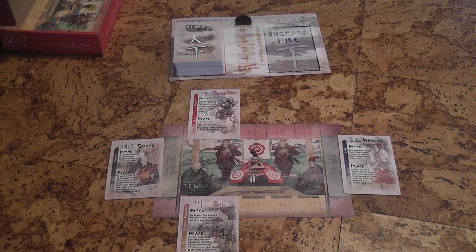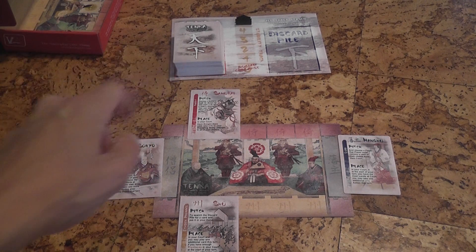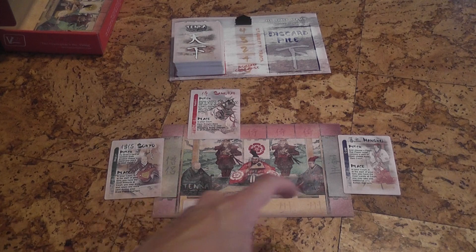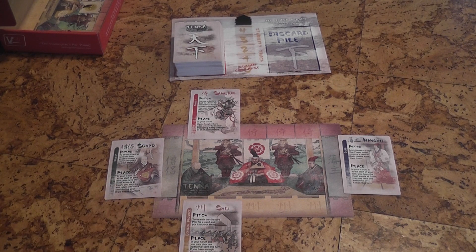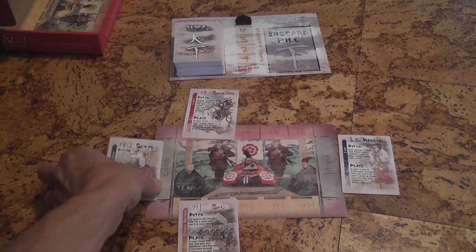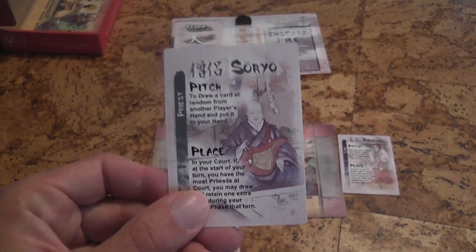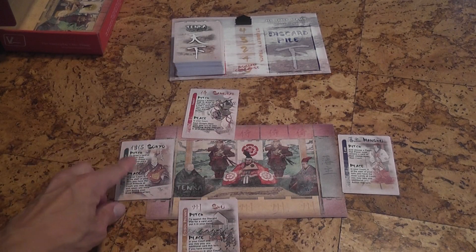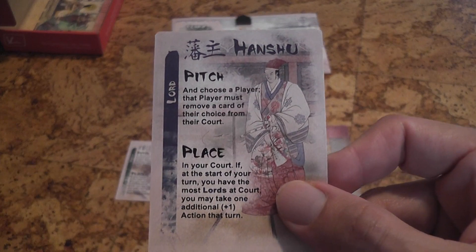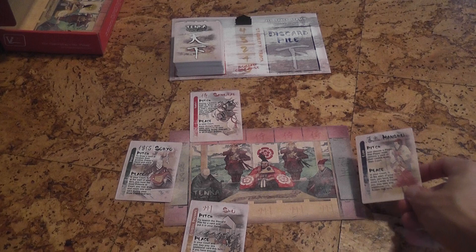First thing you do on your turn is check to see if you have won. Then your default turn sequence is that you draw a card and take an action. This default will be modified by several factors. When drawing cards, you draw an extra card for each province you have in your court. However, you can retain only one of those drawn cards. If you have more priests in your court than anybody else, you also draw an extra card and get to retain an extra card. If you have more lords in your court than anybody else, you can take an additional action this turn.